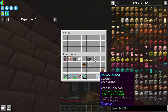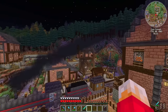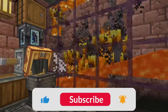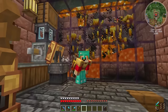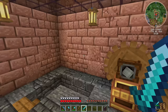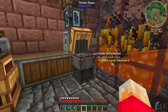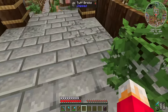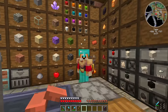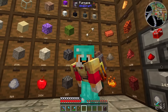Back over at the blaze farm, we now have three Looting 3, Unbreaking 3 swords. That should mean we're getting a whole bunch more blaze rods than we did before. This has been running for an hour now, and it's barely used any durability on the sword — it's still got over a thousand durability. How many blaze rods have we got? Over 1,500 in an hour. That's not bad. So now we've got nearly 2,300 blaze rods. That should get us quite a lot of redstone.